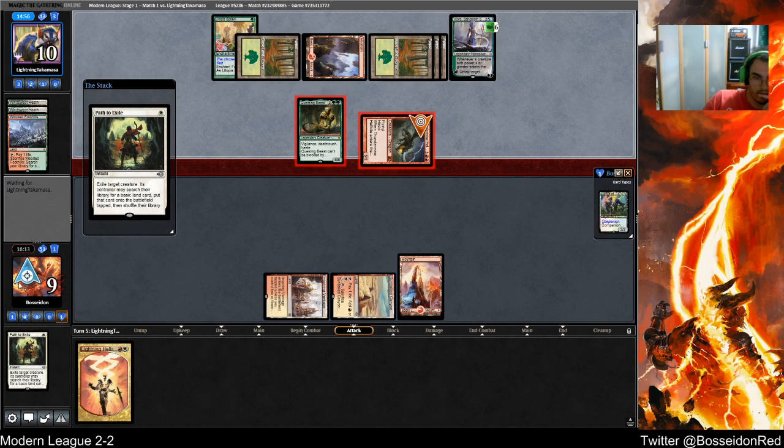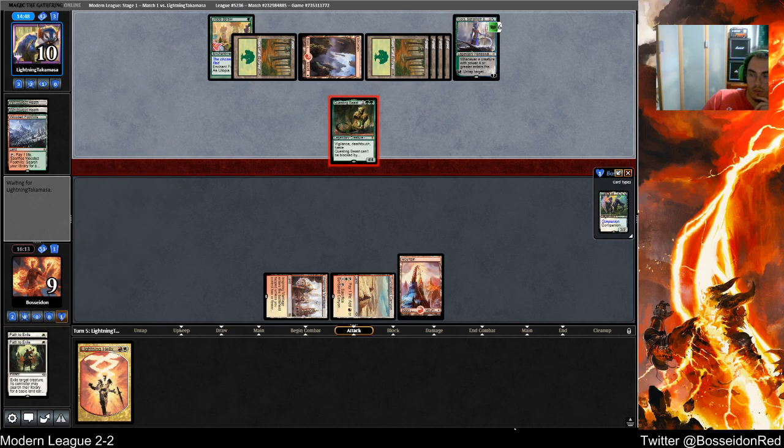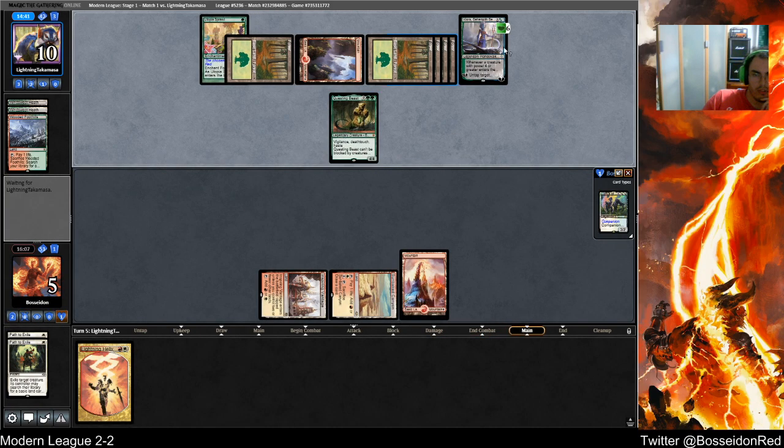Might as well — this one has more attacks but that one damage is irrelevant here, or it might be relevant in the near future. I am ramming my opponent a lot, but Kiora plus Utopia Sprawl is already a lot of ramp. My opponent can still kill me — no, he can't.